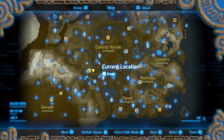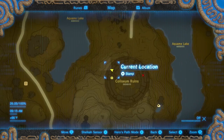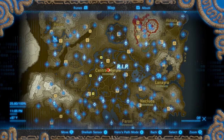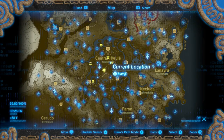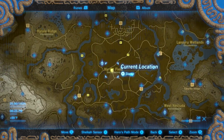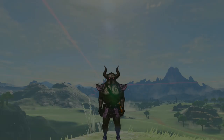Last is the Phantom Armor. The helmet is located in the Coliseum Ruins, the chest piece can be found in the Sacred Ground Ruins, and the leggings are found in the Hyrule Garrison Ruins.